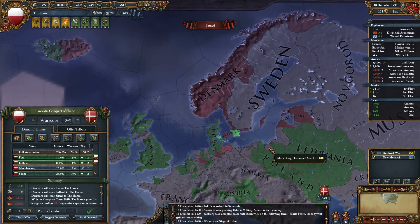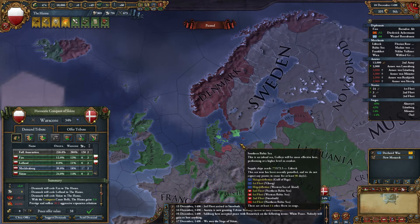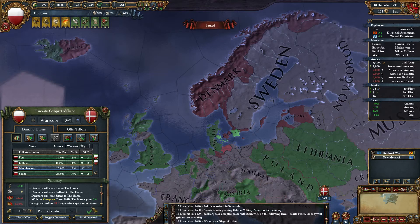Welcome everyone to the 21st video of my Wealthlet Nation's EU4 Let's Play. The war against Denmark has gone really well in the last video — they've been attacked by myself and the Swedish alliance as well. It's just a case of what territories I want to take from them. I've pretty much sieged up the ones I've got claims on, so I just have to get my war score to about 80 before I'll make peace.